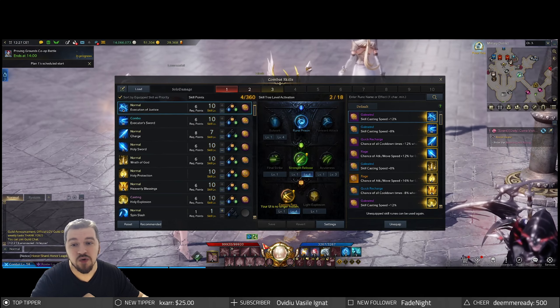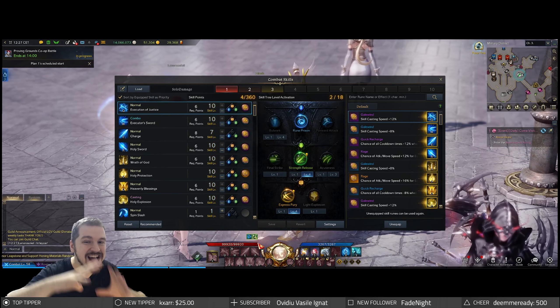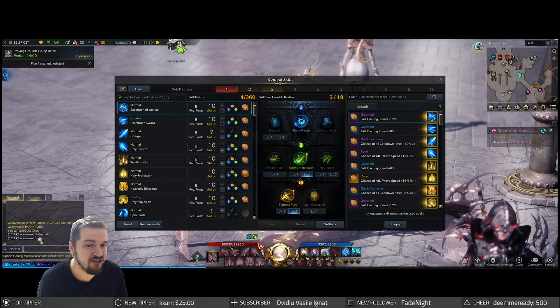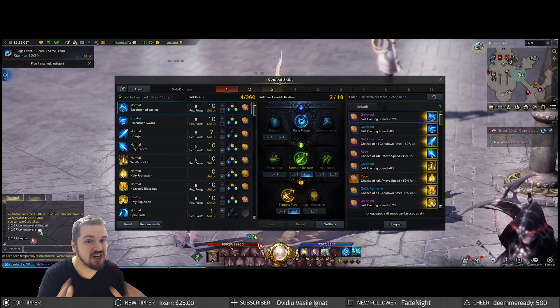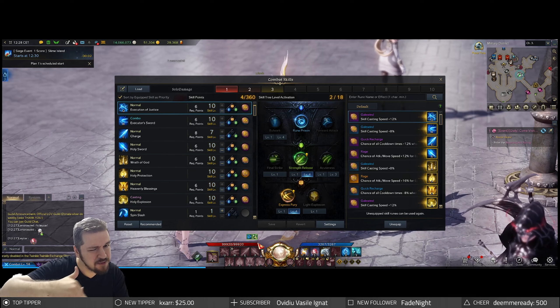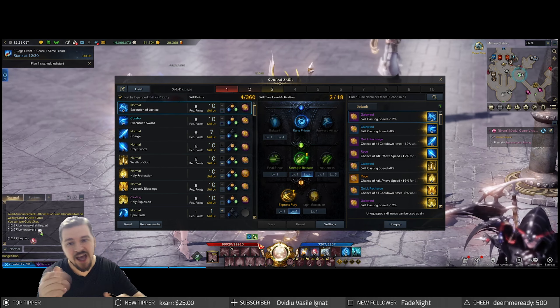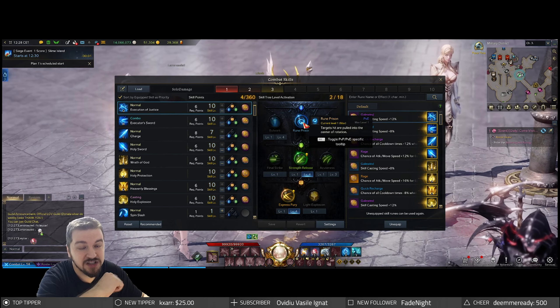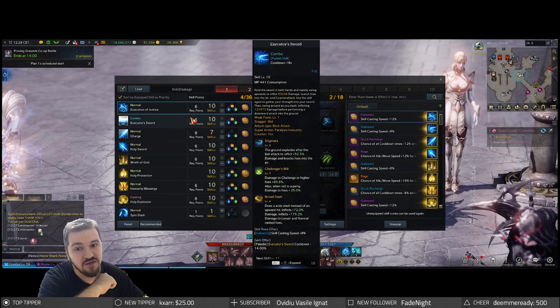Starting off with the skills, we're gonna go with Execution of Justice on your Q. Keep in mind I want you to treat these as suggestions — this being an off-meta build, you don't really need to treat it as the gospel. So if you feel something might work better, definitely go for it. Execution of Justice — we're gonna go with Ruin Prison so you can drag them all in and hit them: Strength Release and Express Fury.